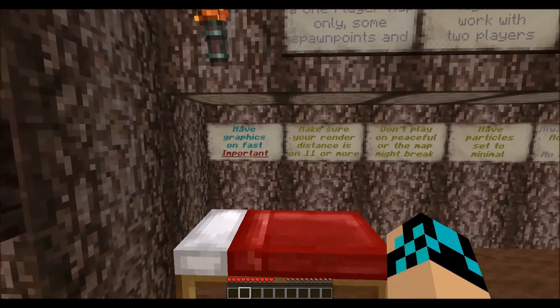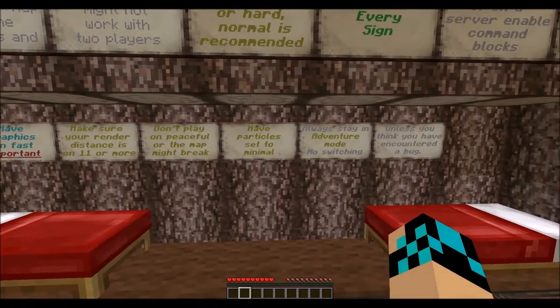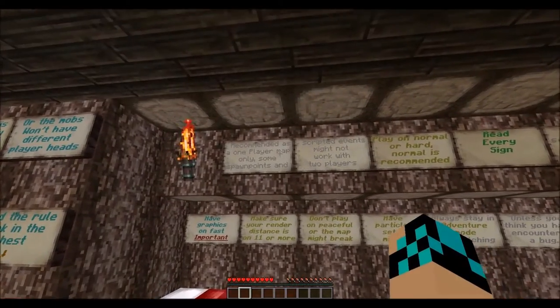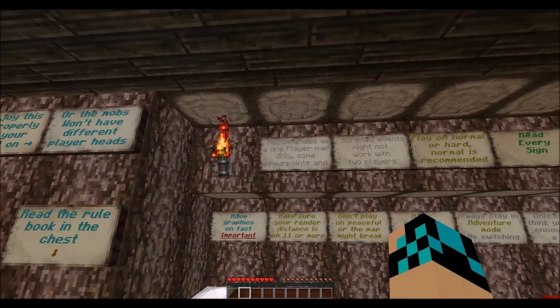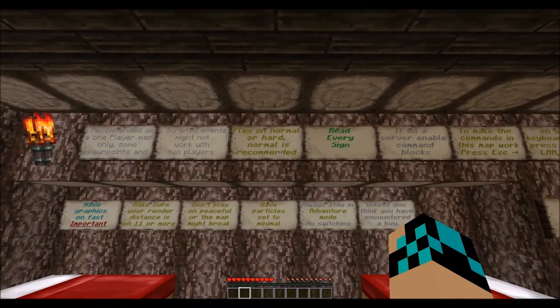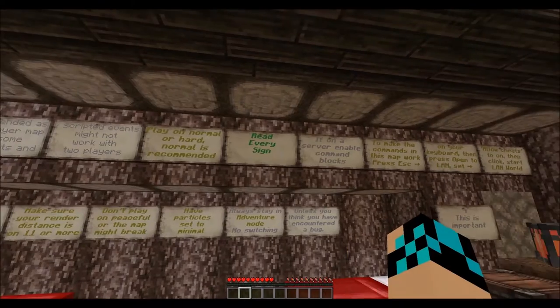Have your graphics on fast — that is important. Make sure your render distance is 11 or more. Don't play on peaceful. Particles to minimal. Recommended as a one-player map; some spawn points and scripted events might not work with two players. Play on normal or hard — it's recommended.